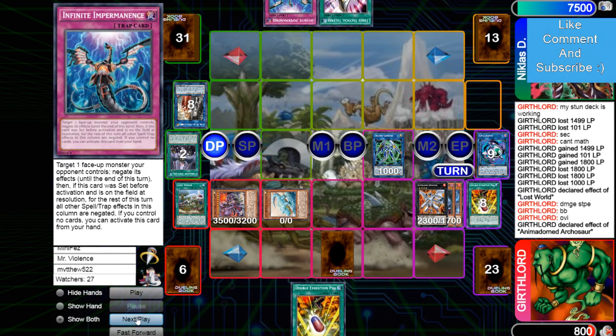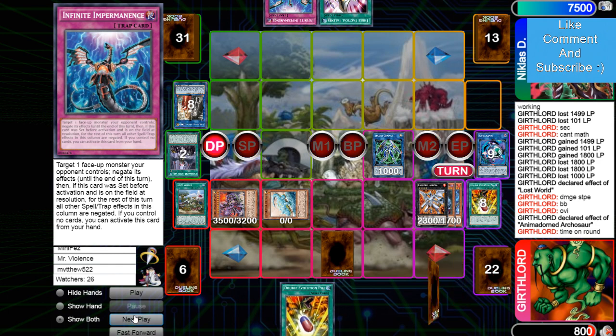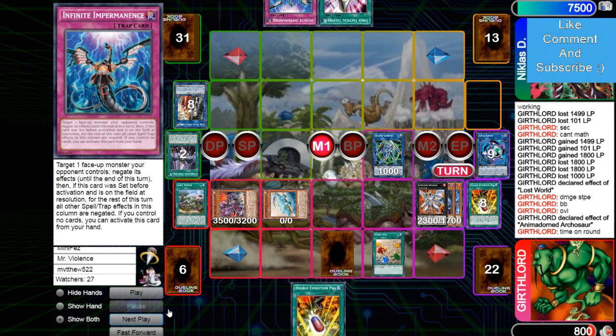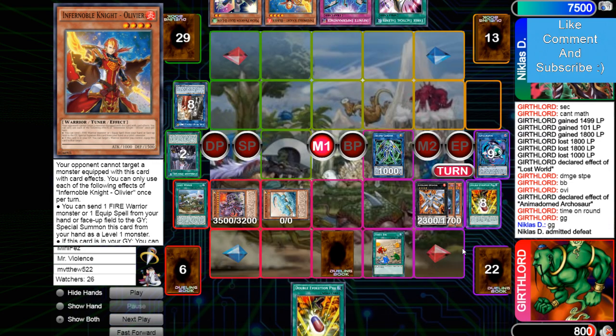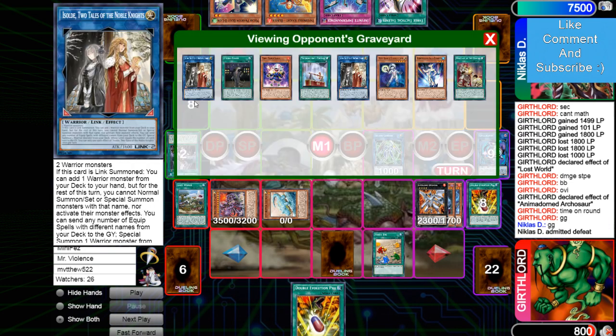Draws Imperm and then he's just going to scoop — he's definitely not beating this, and it's time on. He wishes it was time on round. Passes turn, draws Fossil Dig, activates Fossil Dig, and yeah — he's admitting defeat. So we're going to see Lord win this with Pure Dino versus Warriors.